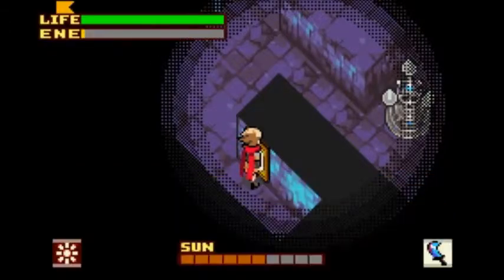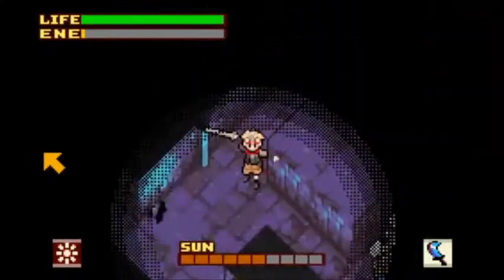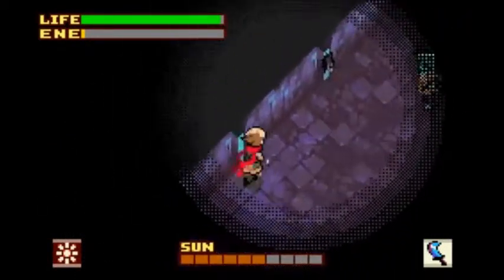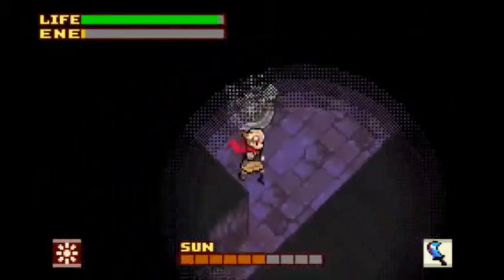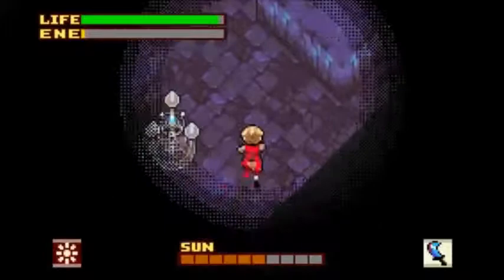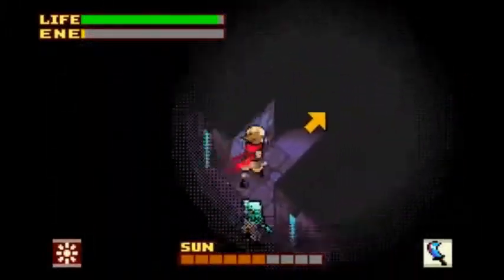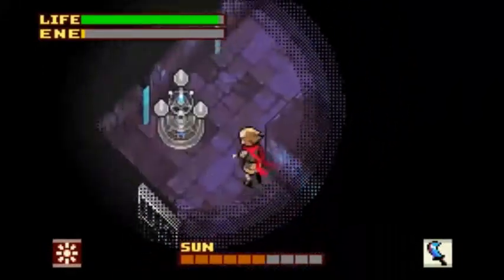Let there be light. You can light up candle stands with enchant flame. Well, maybe if I had 10 energy. Alright, that went mildly poorly. I guess I don't really need this room lit up. It's just letting me know that if I had the stuff to do so, I could light it up.